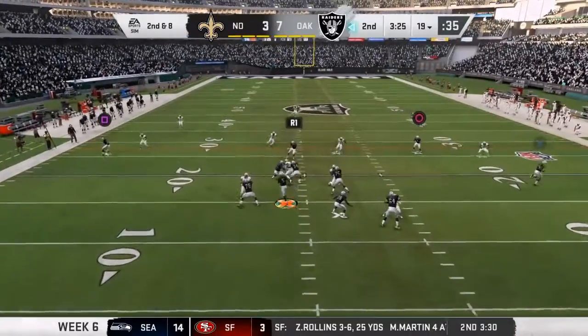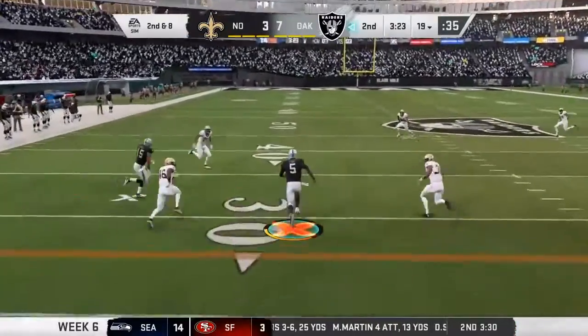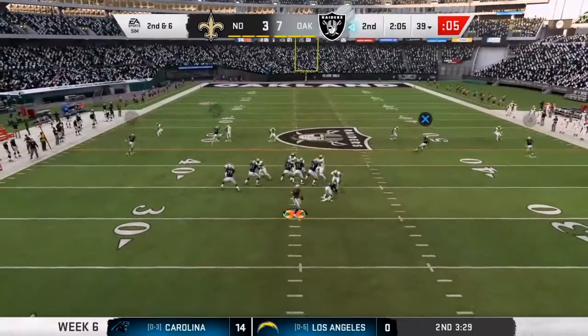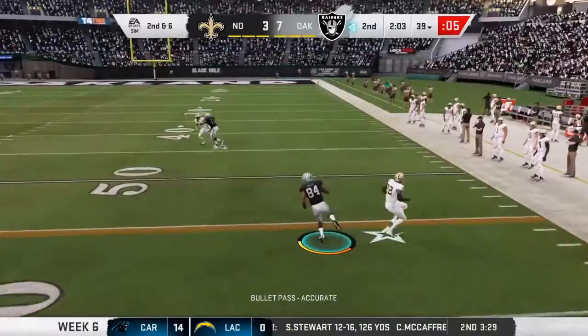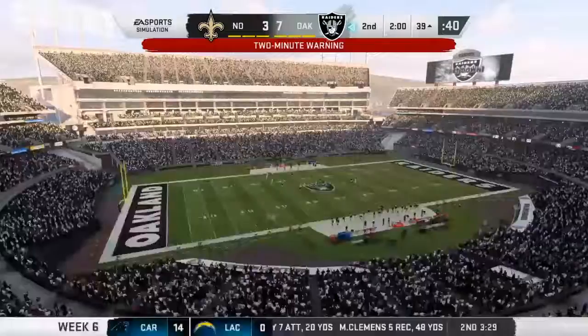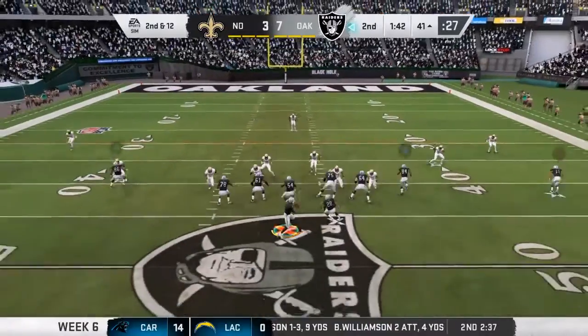Looking to throw on second down, George. He's got a first down and more past the 30. Second and six. And he's got his man on the out route, able to rip off a big chunk of yardage.